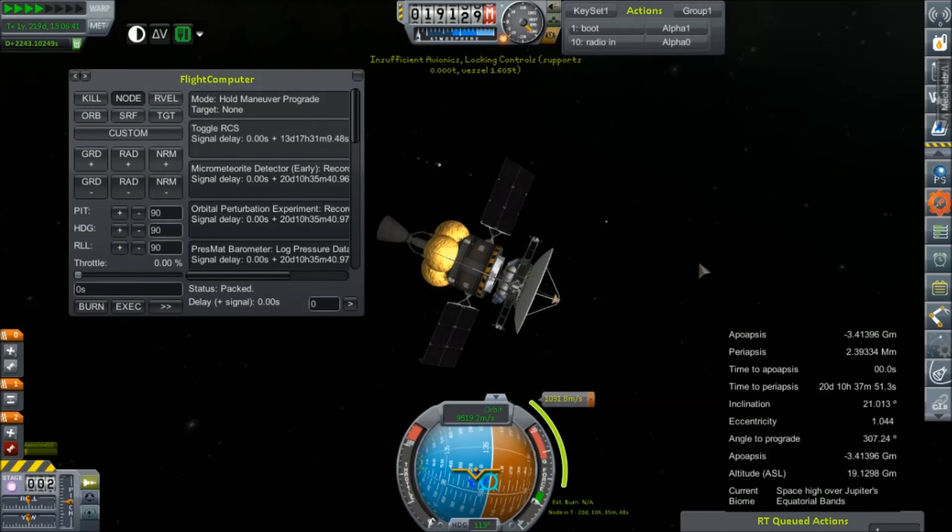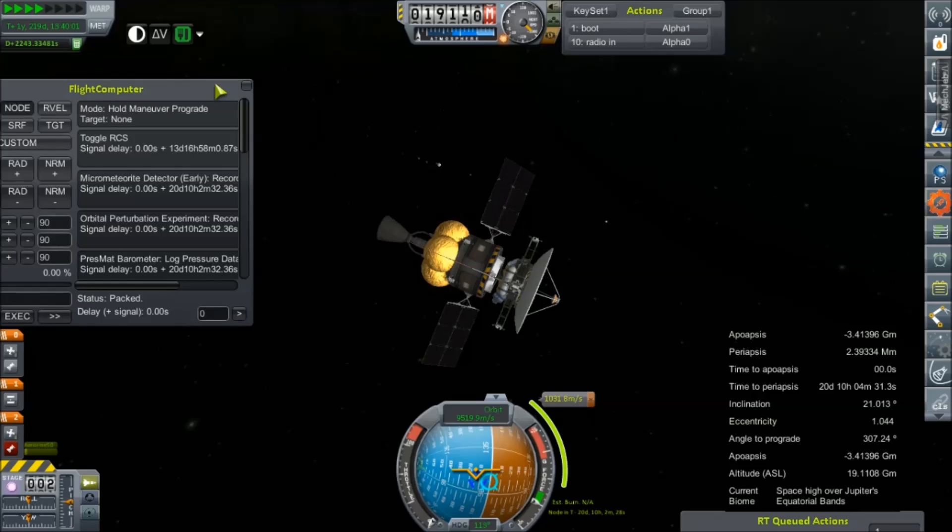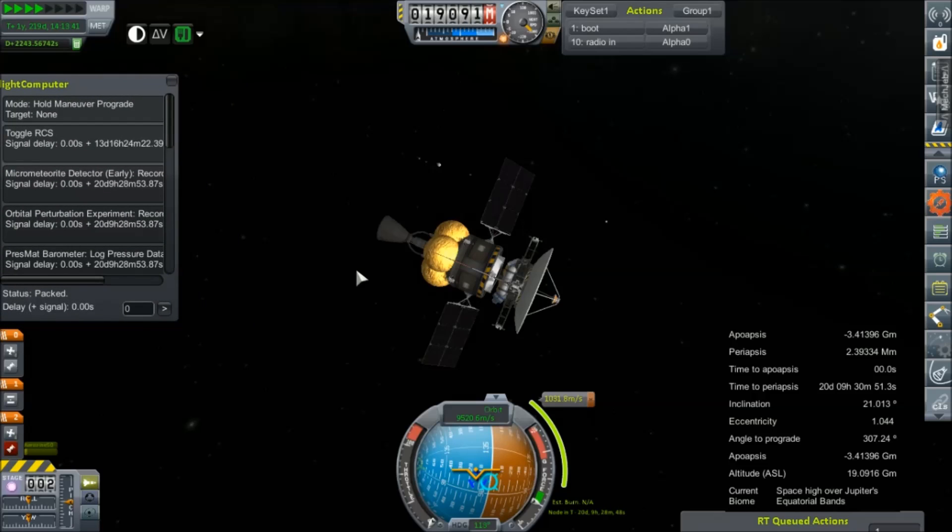I'm completely hands-off for this. This is going to hopefully be an entirely automated process, but we do have a connection — it's about a 35-minute delay between when instructions are sent from ground stations on Earth and when they are received by the satellite.